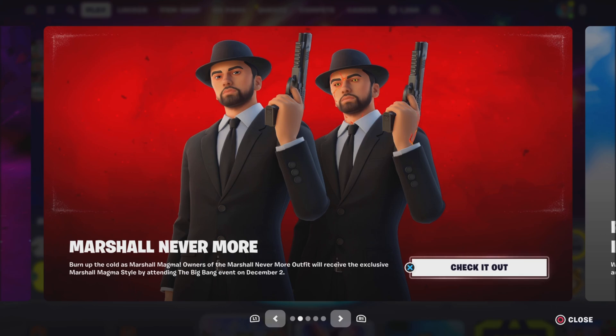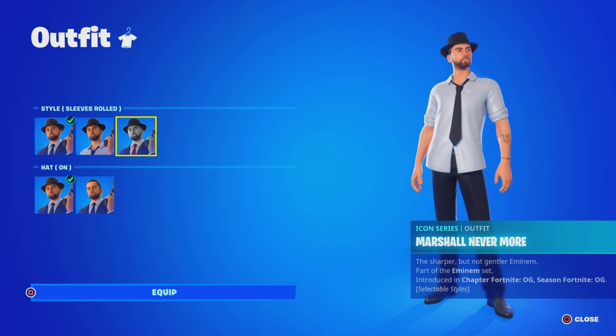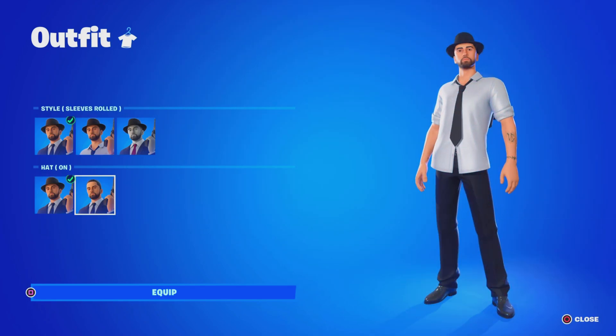The Big Bang live event is currently underway — in under 24 hours we will be seeing the Fortnite Chapter 5 live event. As you can see, this is what the style looks like. It's different — it's on the face. It has a mark, a red mark, which is called Magma. That's the Magma style. And I know it looks identical to the base skin. To unlock the Marshall Nevermore Magma style, all you got to do is attend the live event.